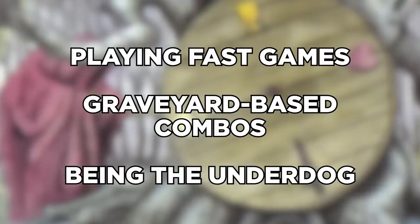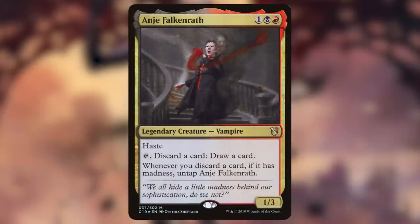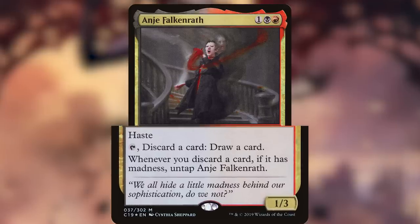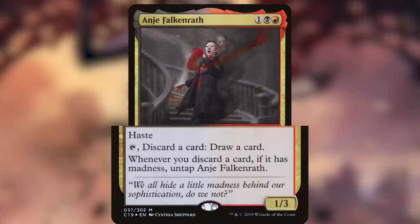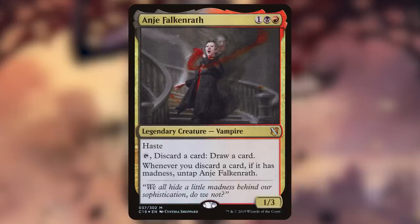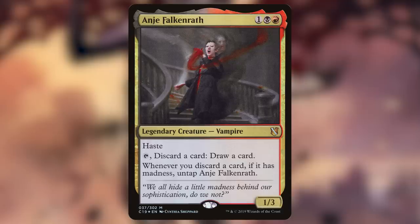Let's talk about our commander, Anya. Anya Falkenrath is a 1/3 vampire that costs 1, a red, and a black. She has an activated ability — tap, discard a card, draw a card — and a static ability: whenever you discard a card, if it has madness, untap Anya Falkenrath. Anya inherently allows you to rummage, setting up graveyard-based strategies, with the added benefit of untapping when you discard a madness card. This deck plays a large number of madness cards to take full advantage of her ability.